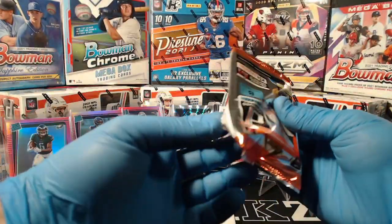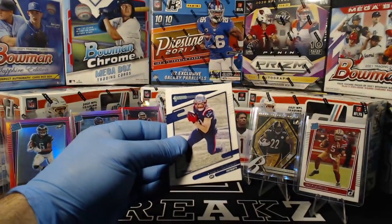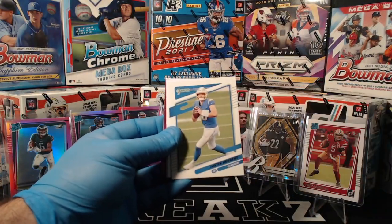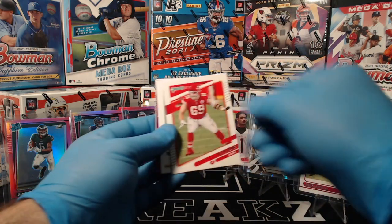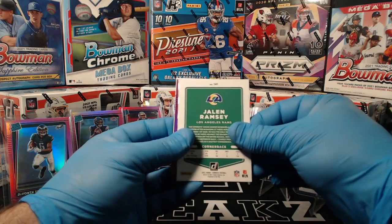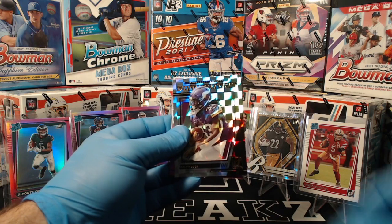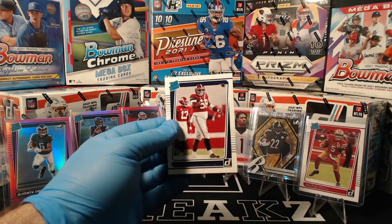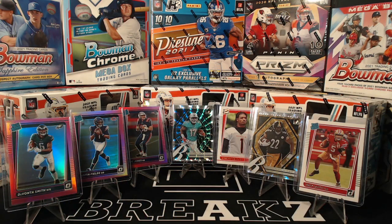Last pack, Megabox number three: Julian Edelman, Lavante David, Justin Herbert, Kyle Long, Jalen Ramsey Dominators, Dalvin Cook. Pink optic: Simi Fihoko. And Christian Barmore.